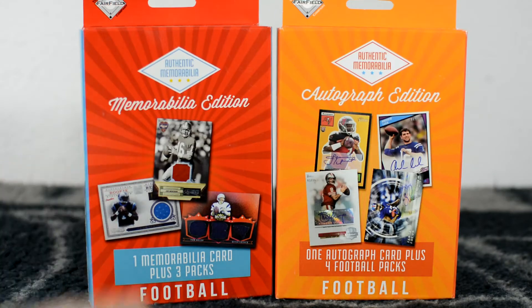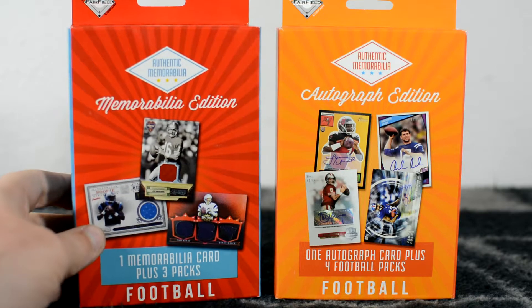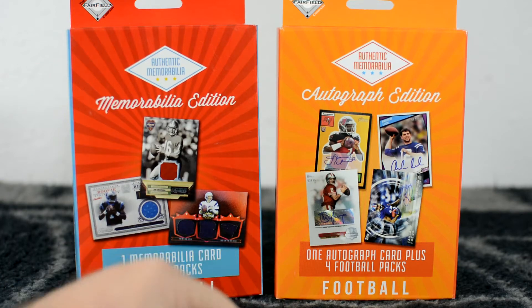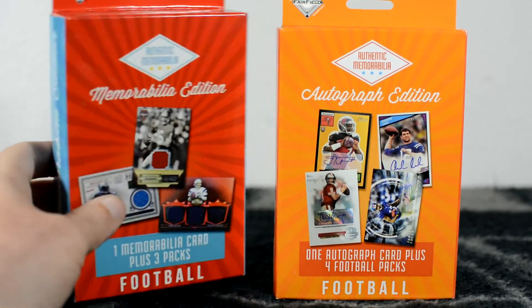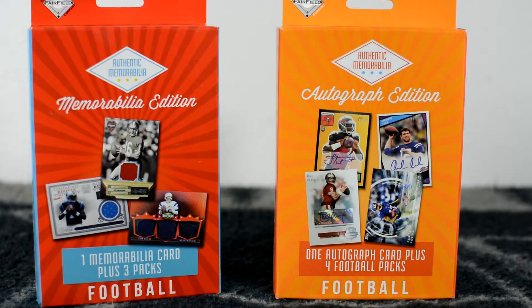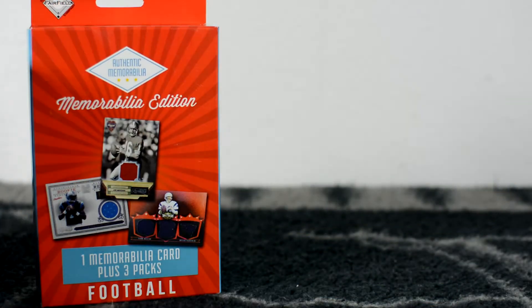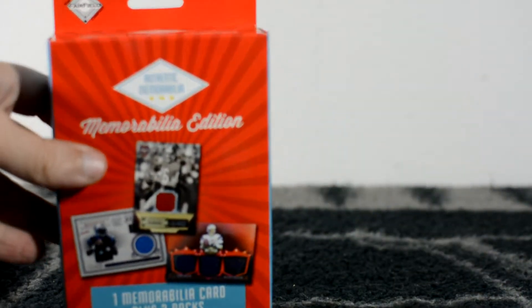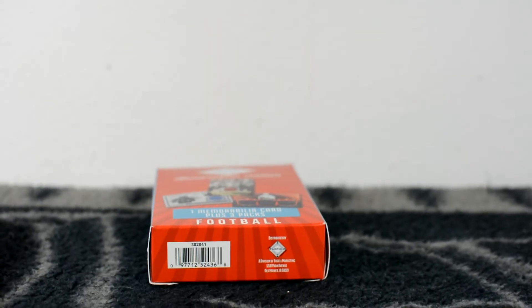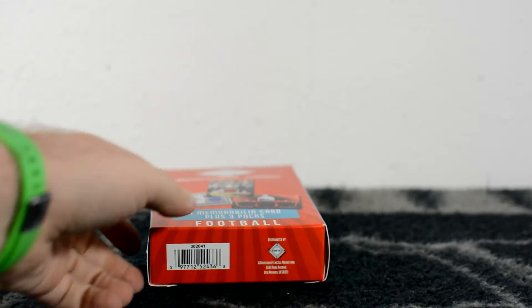I got a couple of these retail Fairfield boxes. I got one with a memorability card plus three packs of football, and one with an autograph card plus four football packs. This one costs $10 and this one's $12. So with the $10 one you get one relic and three packs, and with the $12 one you get one auto and four packs.